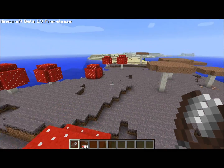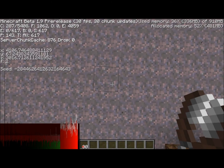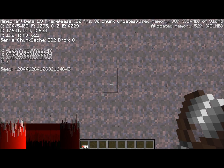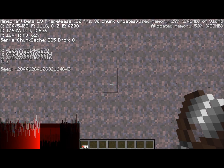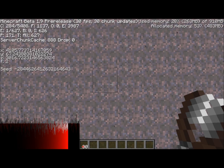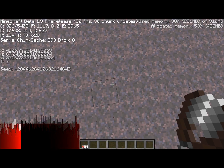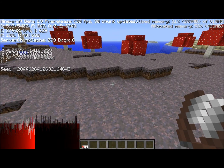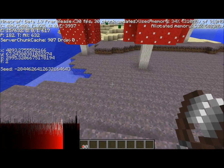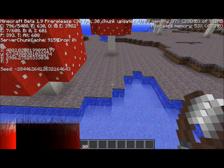This is the mushroom biome. I'll hit F3 so y'all can see the exact coordinates and everything. The seed is negative 2844626412632163 — y'all can copy that down or pause the video and create the seed. The coordinates: X is around 4,080 where it actually started, and Z is around 3,024. And Y doesn't matter, it's at like 67.